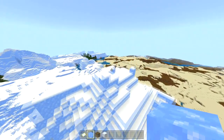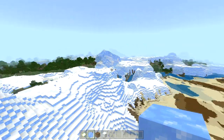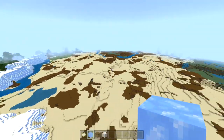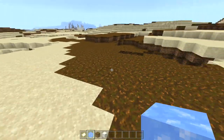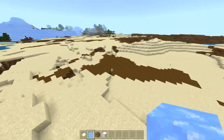This blue ice biome is going to be awesome for survival because now you can get blue ice fairly easily. This biome is enormous. You could also build here obviously. Right here we have some type of sand-podzol biome mix — it looks kind of dry but still pretty cool.